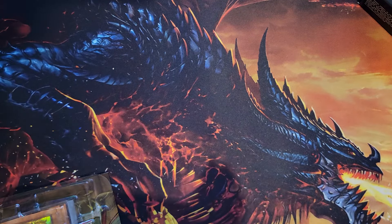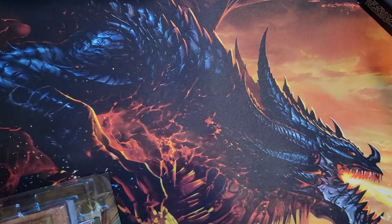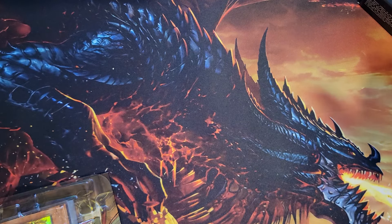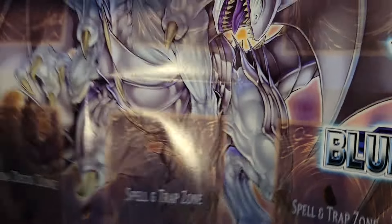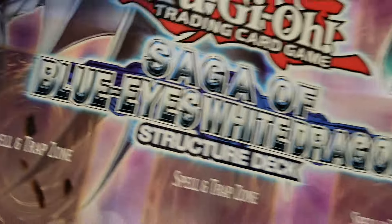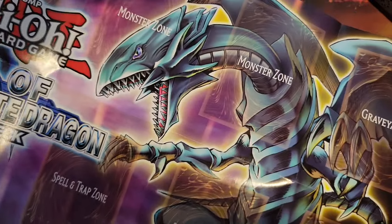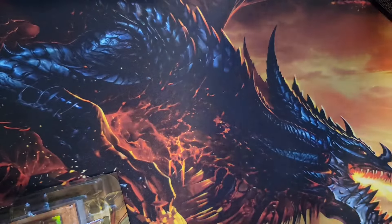Show off the play mat quickly while you open your deck — a nice little play mat. I'm so bad with names, I can't remember that one, but it's Blue Eyes... is it Azure Dragon? I can't remember, we'll find out.